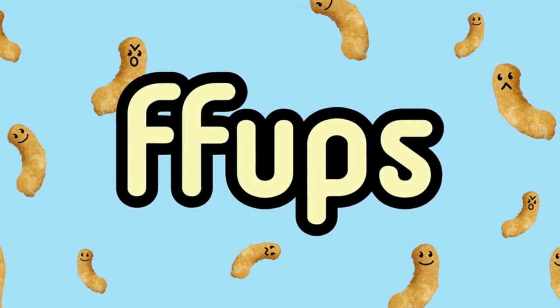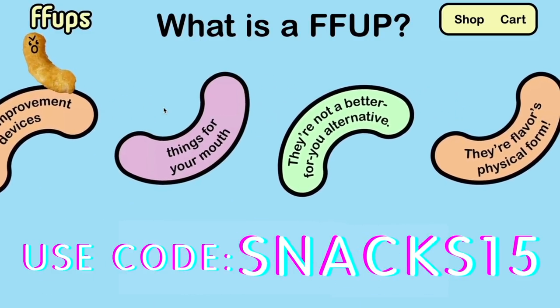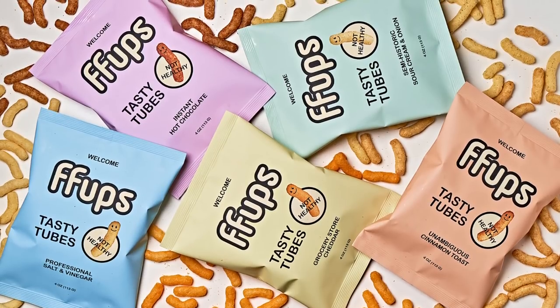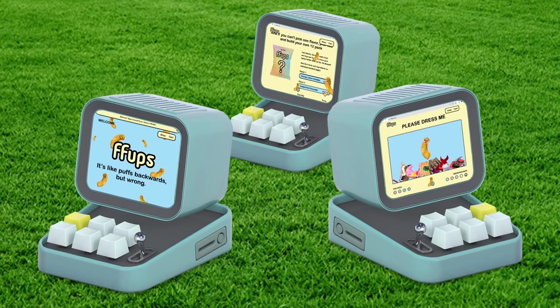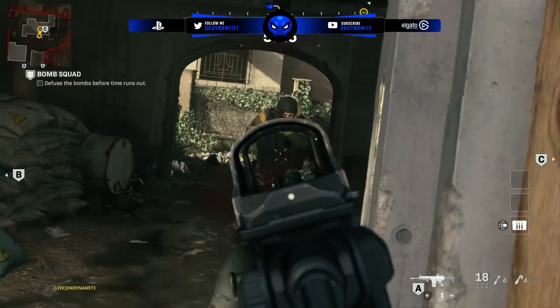Also be sure to check out FUPS, a not-so-healthy snack food that makes a range of flavorful corn puff snacks made from the simple ingredients of corn, oil, and flavor dust. They come in five delicious flavors including grocery store cheddar, sour cream and onion, salt and vinegar, instant hot chocolate, and cinnamon toast. Use code SNACKS15 for 15% off, linked in the description and pinned comment.